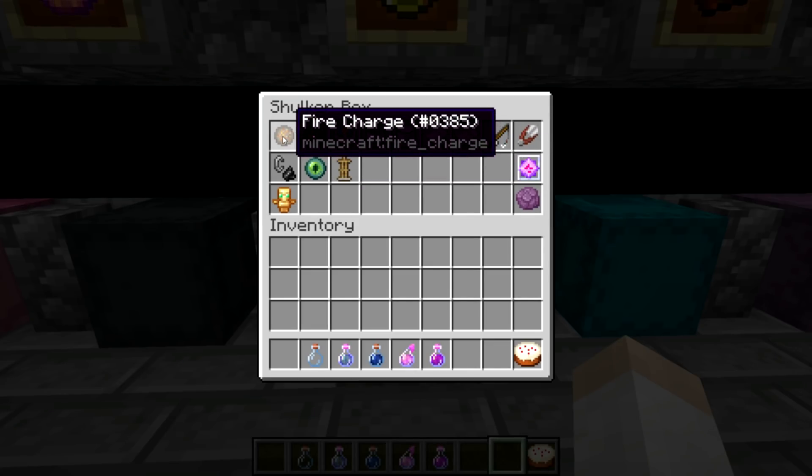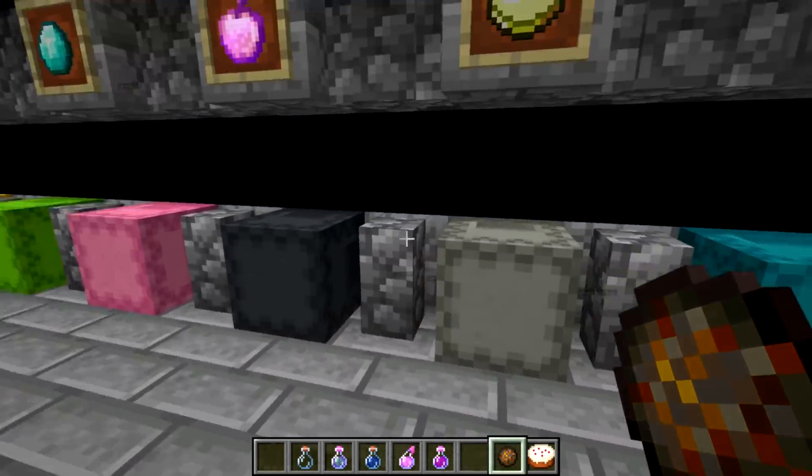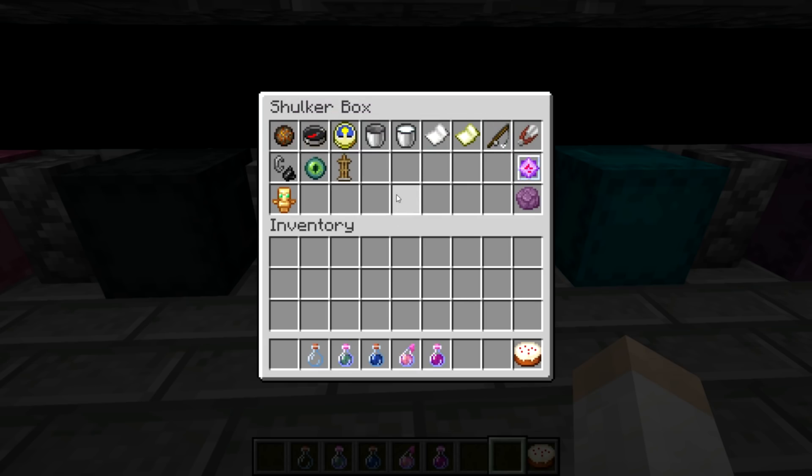Miscellaneous items: the fire charge — I haven't seen this one yet, that's really nice. It's like a fireball essentially. The buckets look really cool — they're sort of bowed out a little bit, but I like it. The paper has changed quite significantly, which I like. All the other textures here I really like a lot.